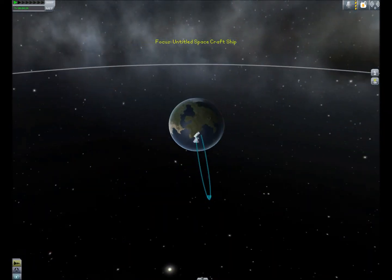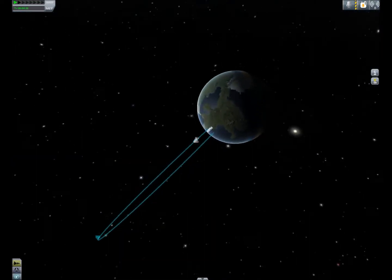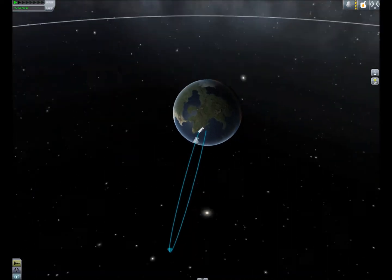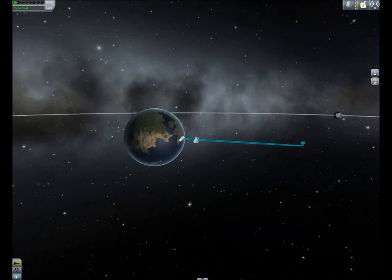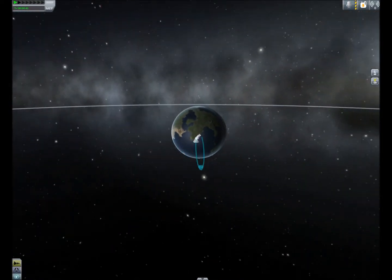Alright, as you can see we have this really long stick out here — this is your current path. We will go like that and splash back down if we don't make any changes during that time. The apoapsis is the part of the orbit that is farthest away from the object you are orbiting. If you want to make a maneuver to get into orbit, you usually add the maneuver there.